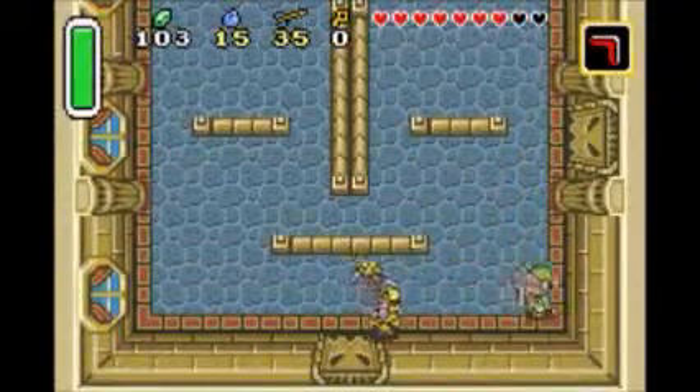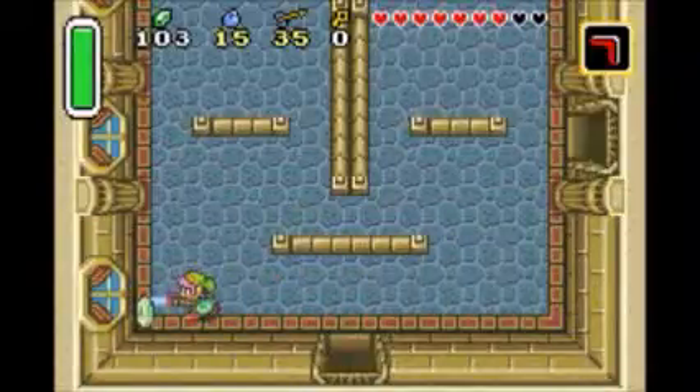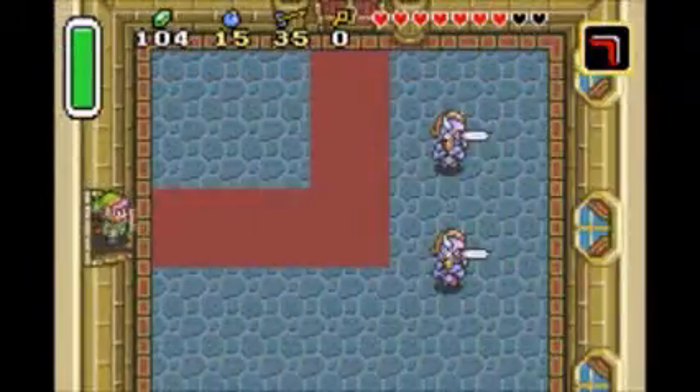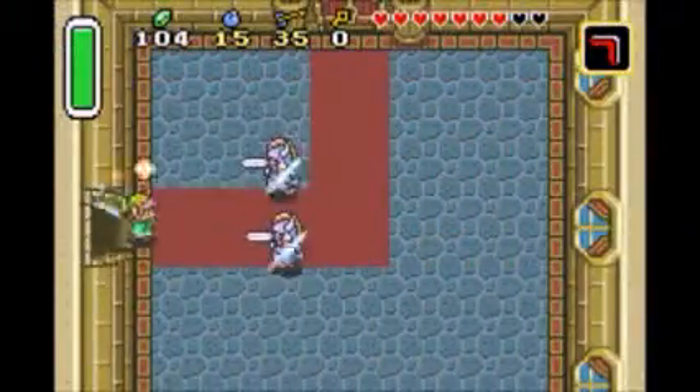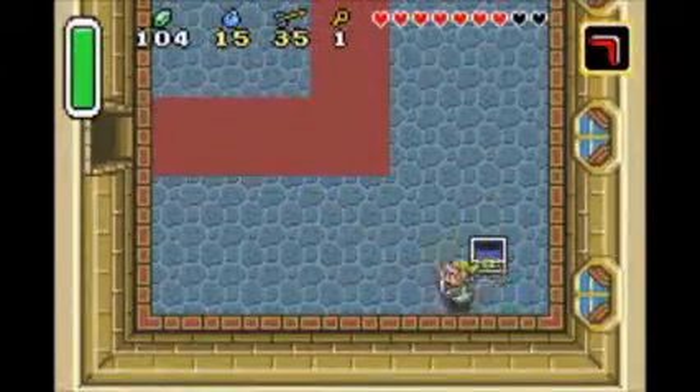The magic boomerang has its use of, you know, much more damage. I advise using a spin attack just so you won't smash the attack button.